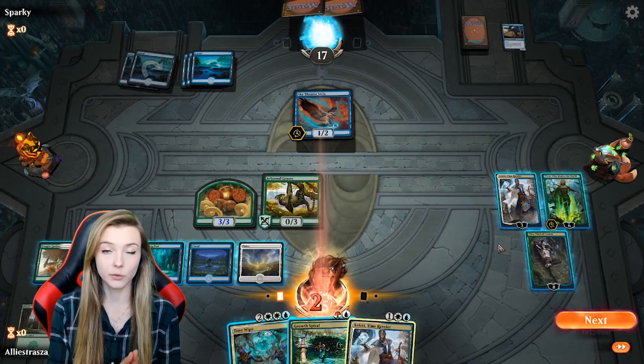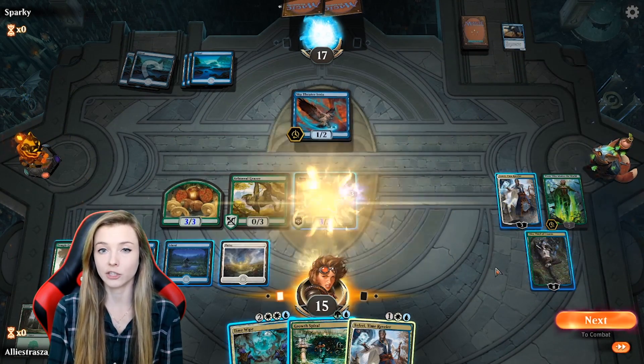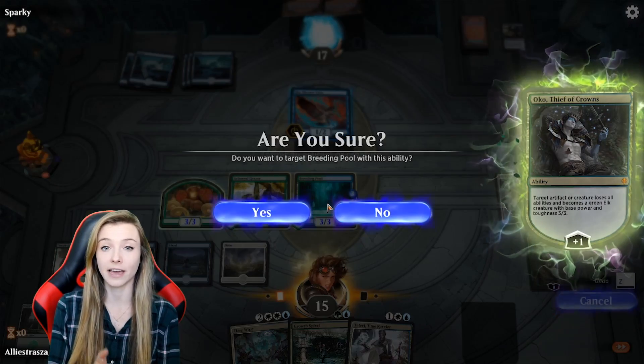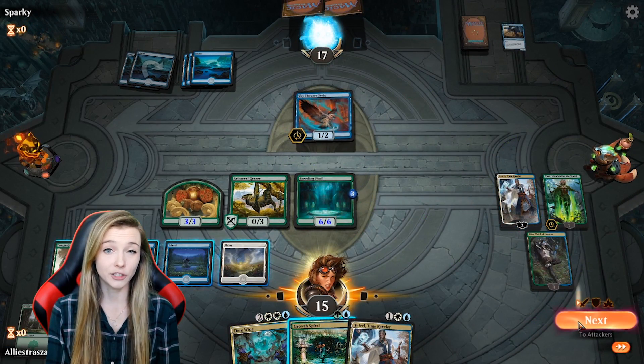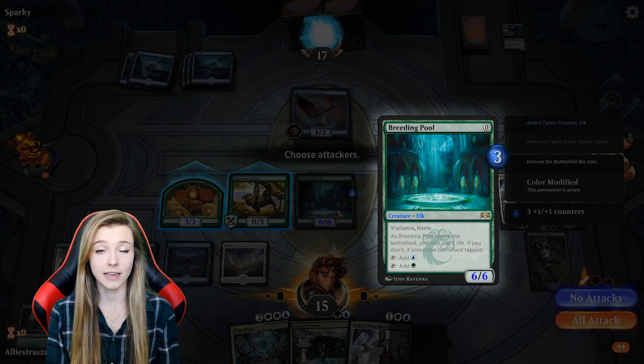So a few warnings with Nissa and Oko. Don't animate a land into an elk if you want to attack with it that turn if you played the land that turn, as it will have summoning sickness. Lands that turn into elks will no longer have vigilance, and lastly elk lands will not be able to tap for mana.